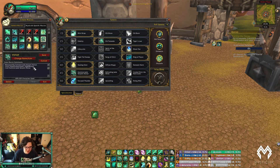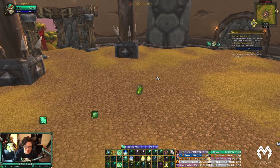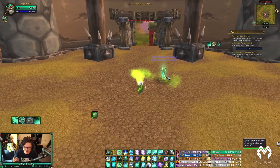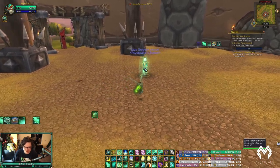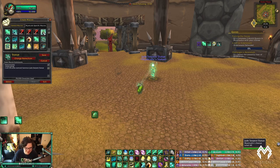I use an at-cursor Jade Serpent Statue macro with Stop Casting built in — because you can actually juke people with it. If you're channeling and you press it, it stops the cast and drops the statue. I've done it a lot and it's really nice.